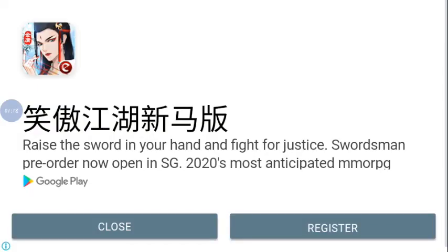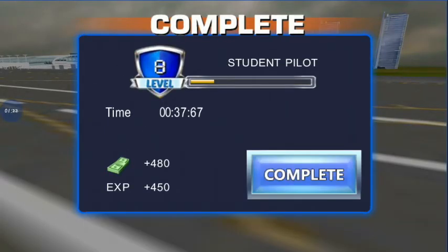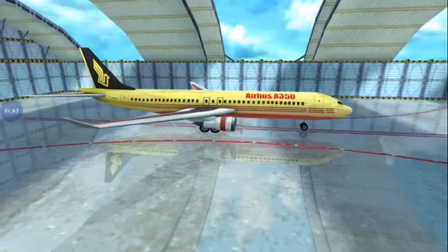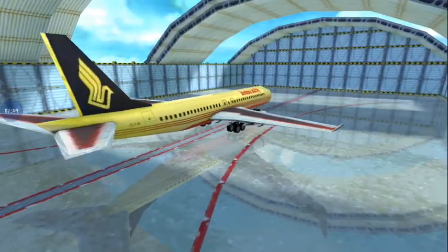Look, it's Singapore Airlines livery. Did you see that? That's Singapore Airlines livery. Let me show you again. Look — Singapore Airlines livery. These are Singapore Airlines.